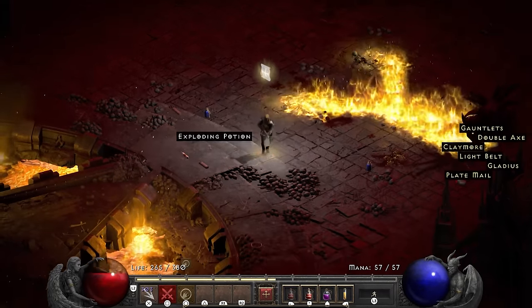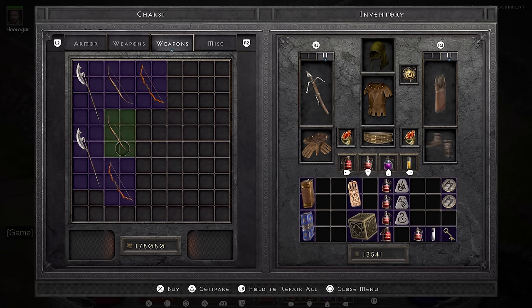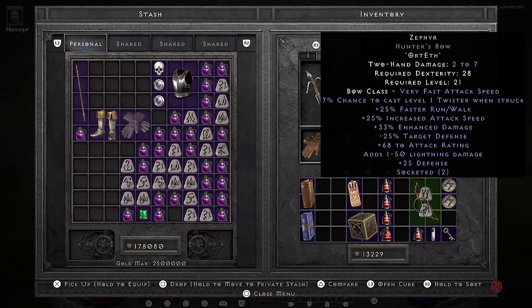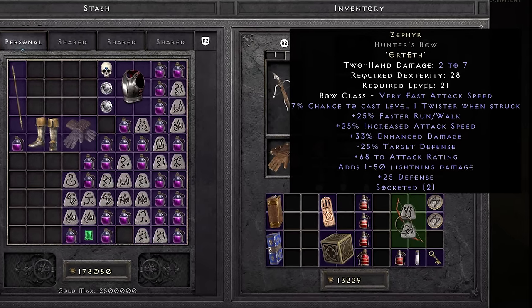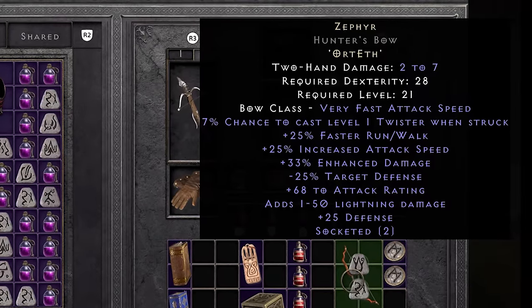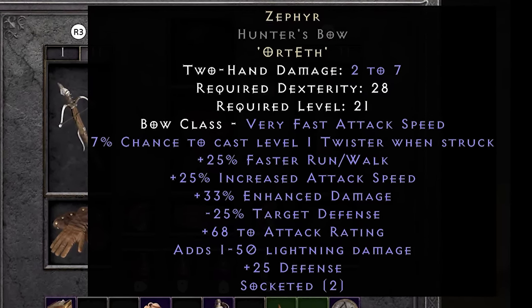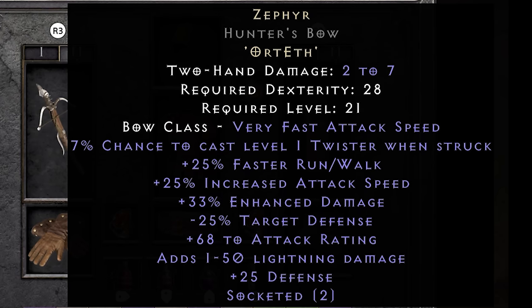All in all, he doesn't end up being much of a problem, so I go ahead and save the barbarians. I also go and buy a 2-socket hunter bow from Charsi, and I use the Ort rune I just got as the quest reward for saving the barbarians to make a Zephyr. Compared to the Leech Crow we were just using, this thing shoots at the speed of light. The base damage is pretty low at 2 to 7, but all we are trying to do is hit things as fast as we can with the Holy Fire damage. A huge quality of life thing on this weapon is the 25% faster run/walk, and it does have a bit of lightning damage.